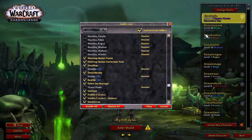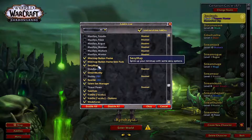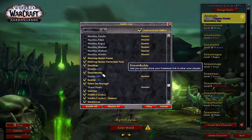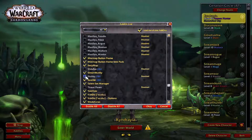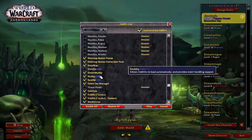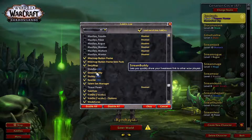Minimap Button Frame makes it so my minimap is not cluttered with every mini button the game gives me. 60 Map changes the look of my maps.